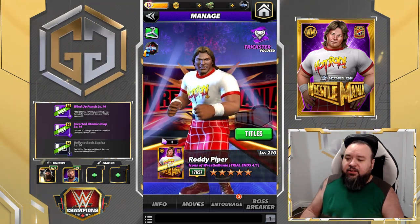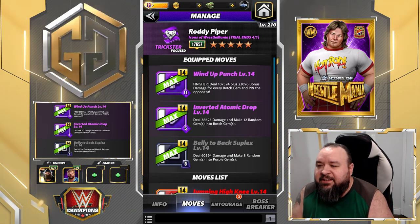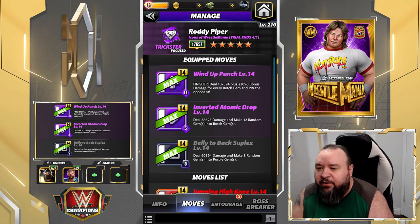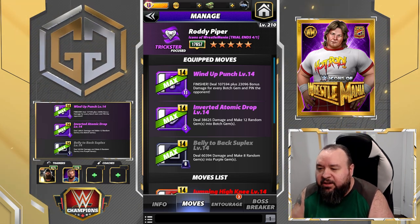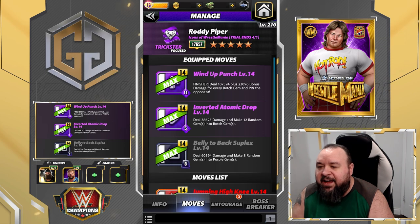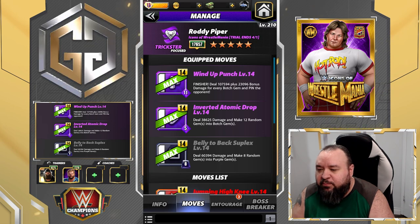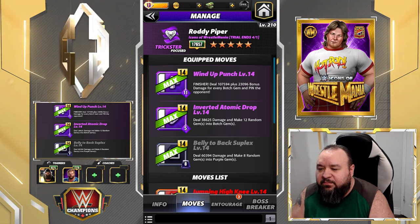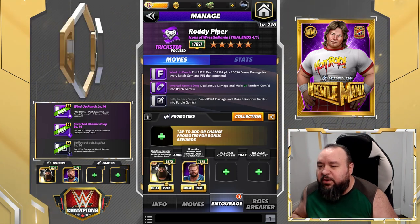He actually looks good. The first moveset we'll look at is the Wind-up Punch: the 11 MP purple move finisher deals 107.5k plus 23k bonus damage for every botch gem and pins the opponent. The Inverted Atomic Drop is a 5 MP purple move that deals 38.6k damage and makes 12 random gems into botch gems. The Belly to Back Suplex is an 8 MP black move dealing 60.3k damage and making 8 random gems into purple gems. For that we'll use Brace, so we start with more black.